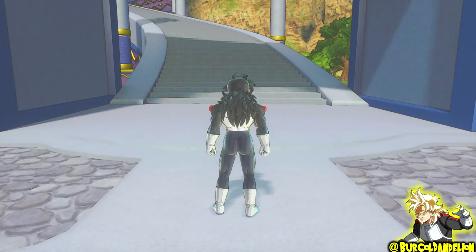Hello everyone, for this TP Metal Store update video, we will be going over Hell 2 Unlock outfits for Dragon Ball Super: Future Trunks, Magetta, The Grand Priest, and The Angel outfit.